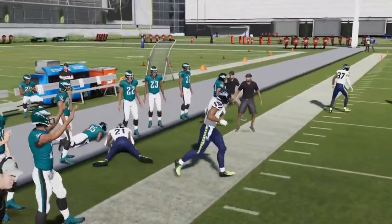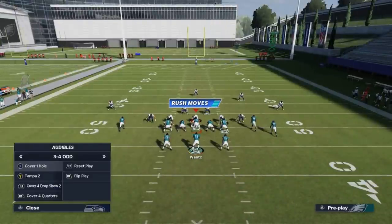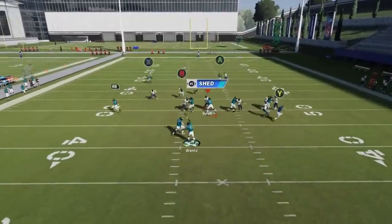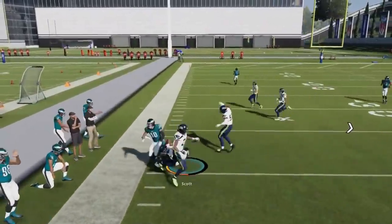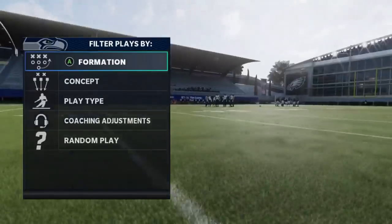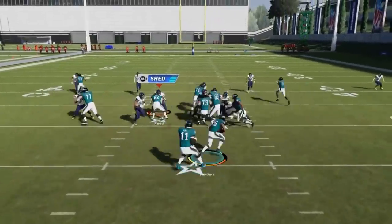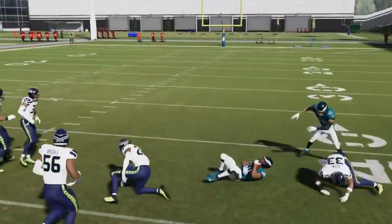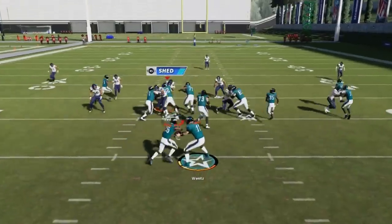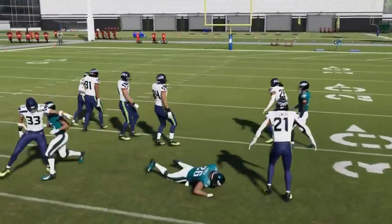Even against Tampa two, he's going to get underneath and you're going to have good catch-and-run plays. Against man coverage, they'll trail because it crosses them up — this route is good against just about any defense. Next up we've got the power O — a good run play. Receivers shouldn't really be mowing dudes down like that, but it's one of the better run plays; very consistent with huge run lanes to the outside.